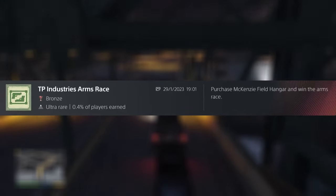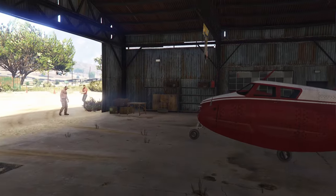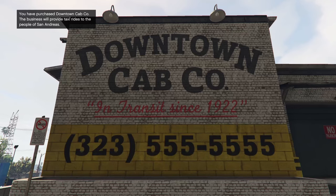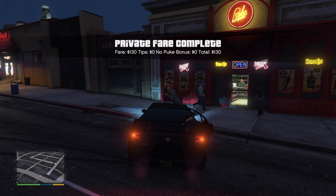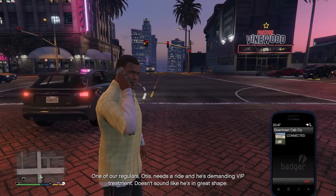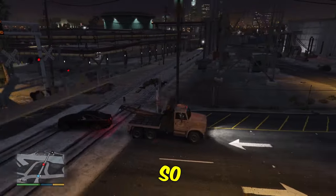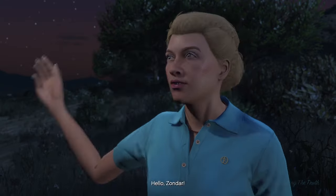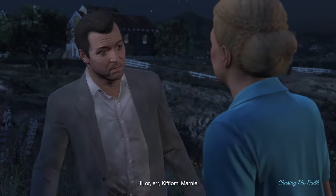Other miscellaneous trophies include winning the arms race with Trevor, which is simply buying the McKenzie Field Hangar and doing 10 of those missions — a few flights and driving around Blaine County — and also buying the downtown cab company with Franklin. You have to complete a private fare, and this one is slightly buggy, so be aware. For me, this took several attempts before I finally got the call for a fare, but after doing the tow truck missions with Tonya it eventually came up. And of course, there's also the whole Kifflom crazies — this is a whole experience on its own, so I suggest taking a look at a specific guide when doing this.